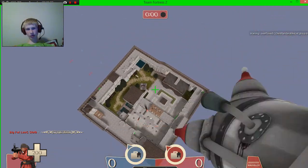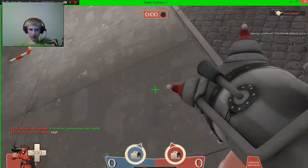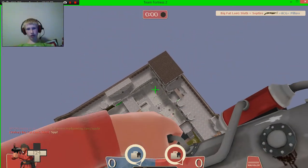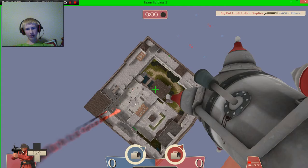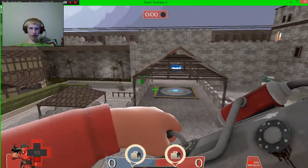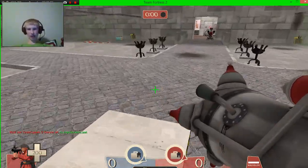I'll show you another way to do it in a few seconds. They're just afraid to come out now because they know the power of the meteor strike. Oh, actually hit one with the meteor! Yeah, this is a really good tactic if you want to get up high and spread your rain of terror across the map — just look at that, you can go anywhere. The Cow Mangler actually looks like a meteor, so it's really fitting.